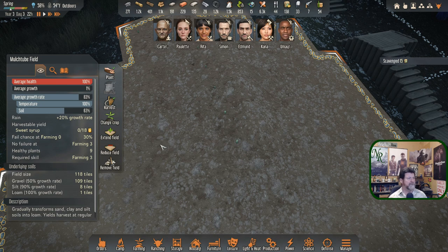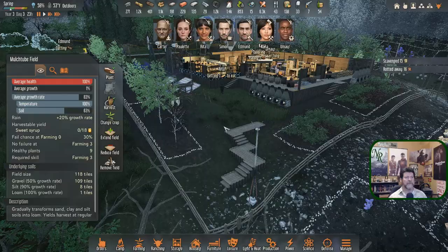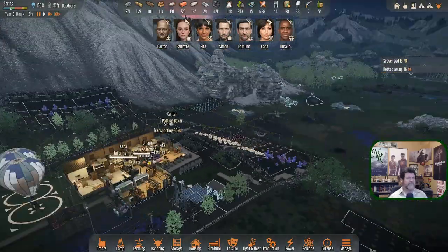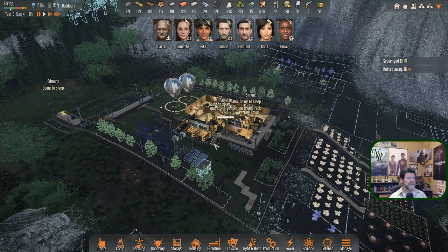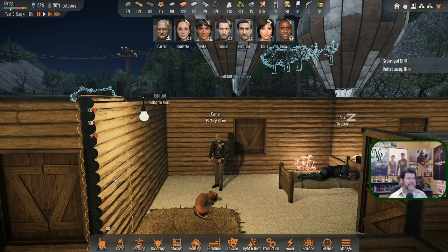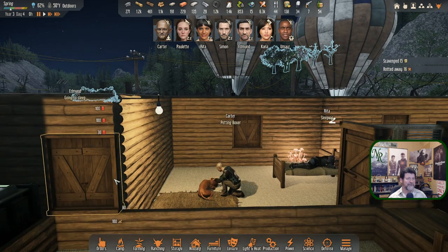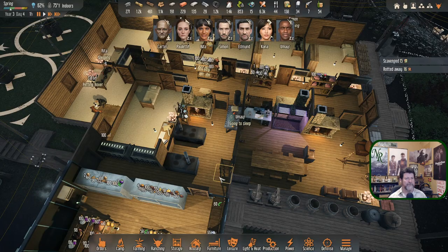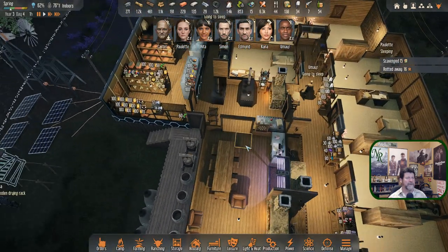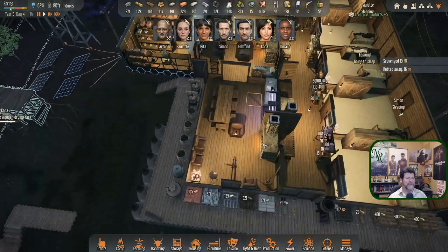What is a mulch tube field? These are the ones that will rejuvenate the soil underneath — curious to see how that works. They'll make 18 sweet syrup each. Day's about done, kind of uneventful other than finding our second dog. They all seem a lot happier with a dog around, even though we're bothering Rita — we need to find a common space. Don't really have one — it's too big for the hallway and there's no space left, it's all walkways. The sleeping mat is a two by two, it's huge.